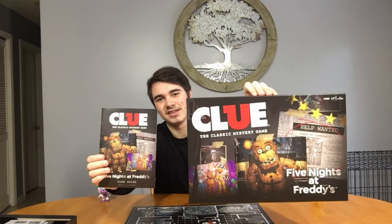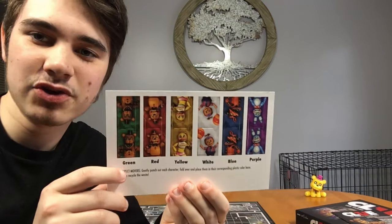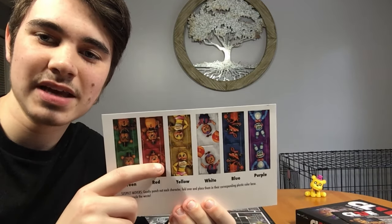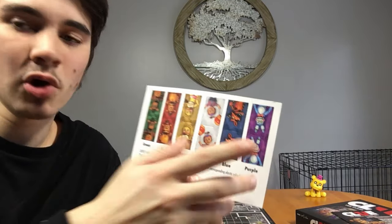Then we have the rules, which no one cares about. I'm not going to read them. I find it funny that they reuse the exact same artwork — but again, it is just the rules, so no one really cares. This is actually interesting: they give you the characters to make yourself. So you've got green Withered Freddy, red Toy Freddy, yellow Toy Chica, white Balloon Boy, blue Withered Foxy, and then purple Toy Bonnie.